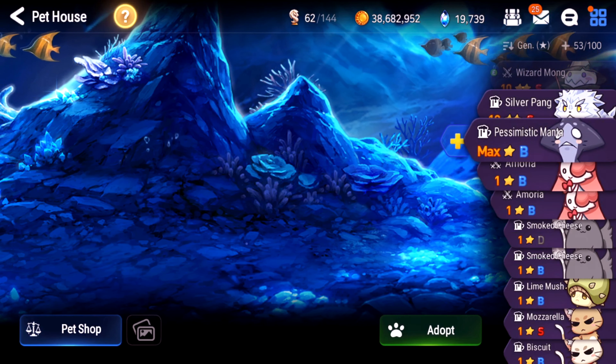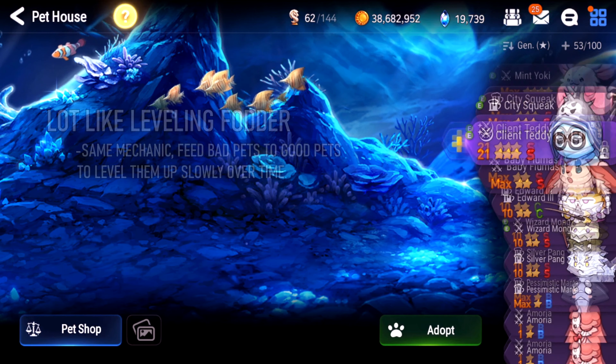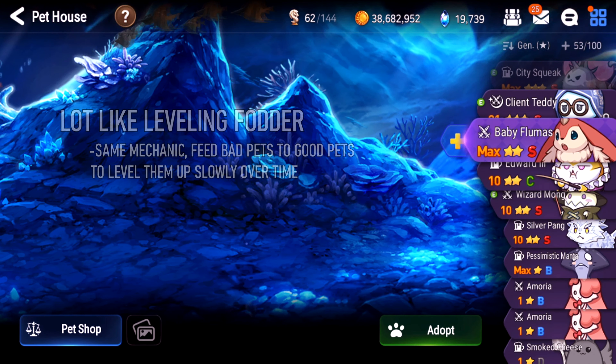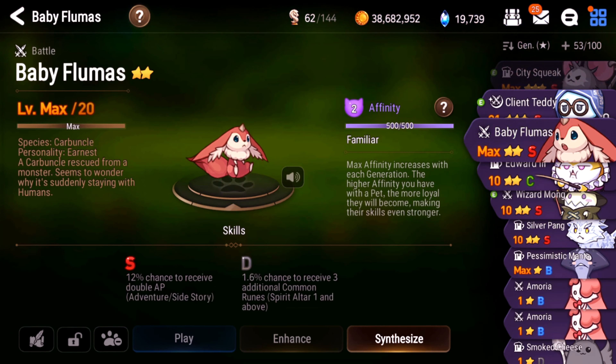Lobby pets are just the ones that sit in your lobby all day. Every 22 hours it'll give you a special gift. Mine is this hilarious rat-looking thing sitting on the bar stool. If you click on it, you can change it to a different pet. It'll also tell you what bonuses it's giving you — for me, it's enhancing boosts.